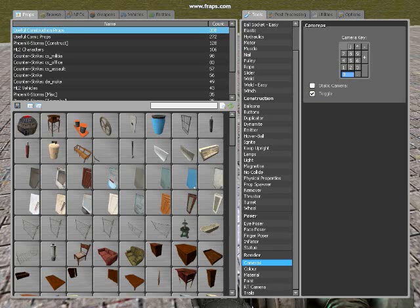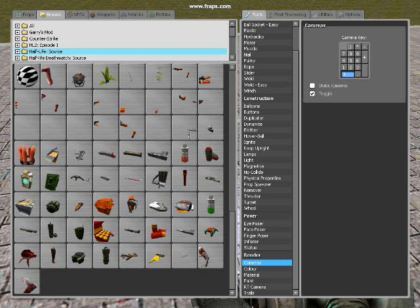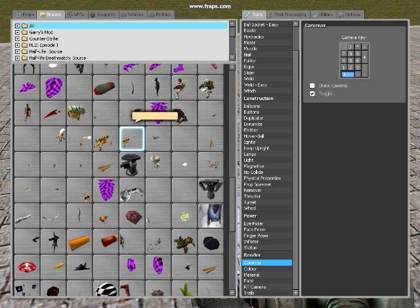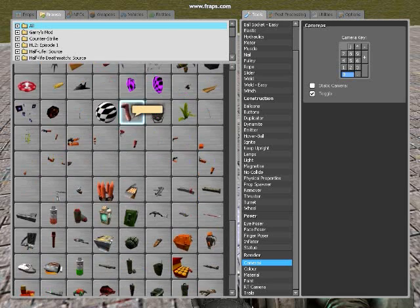Alright, here we go. Go to the Browse tool, and go to Half-Life Source — the Half-Life Source folder.